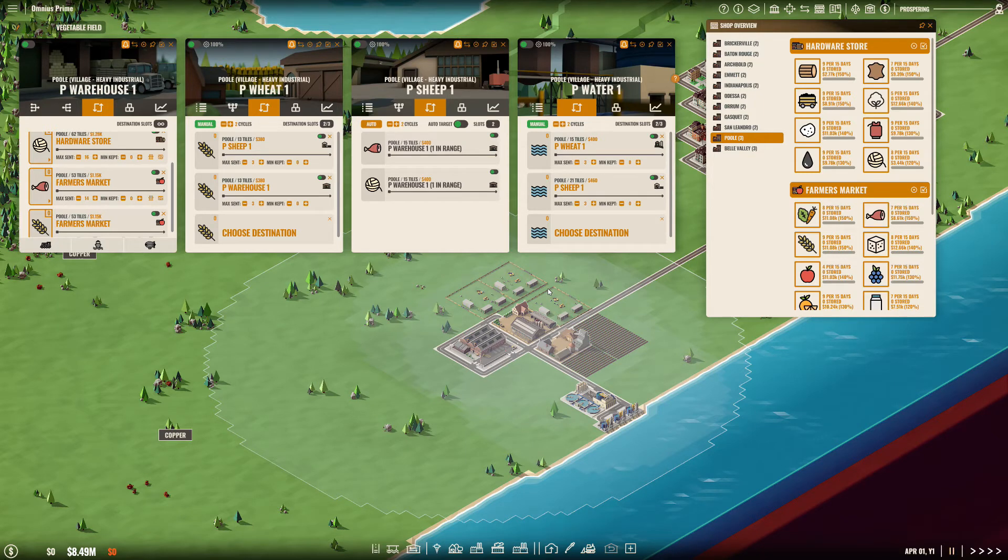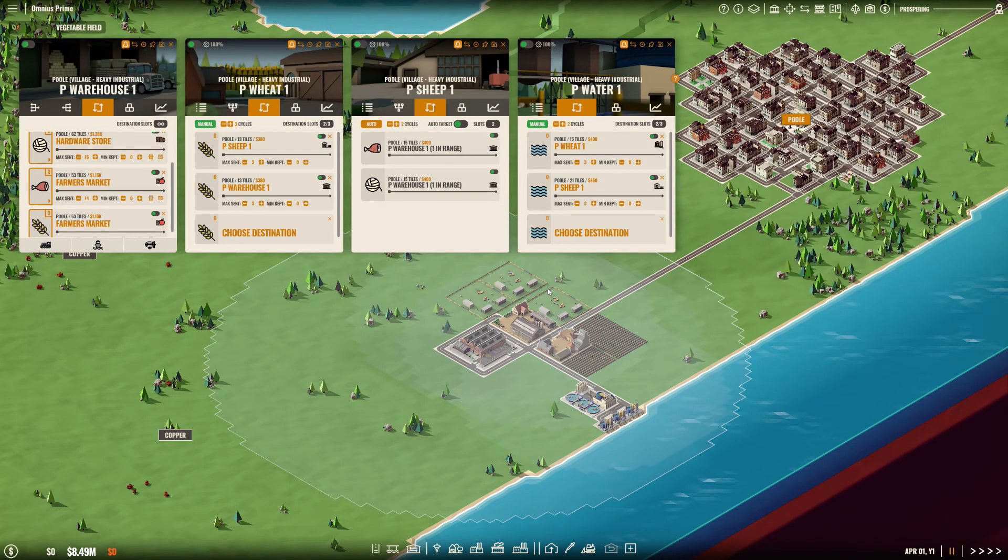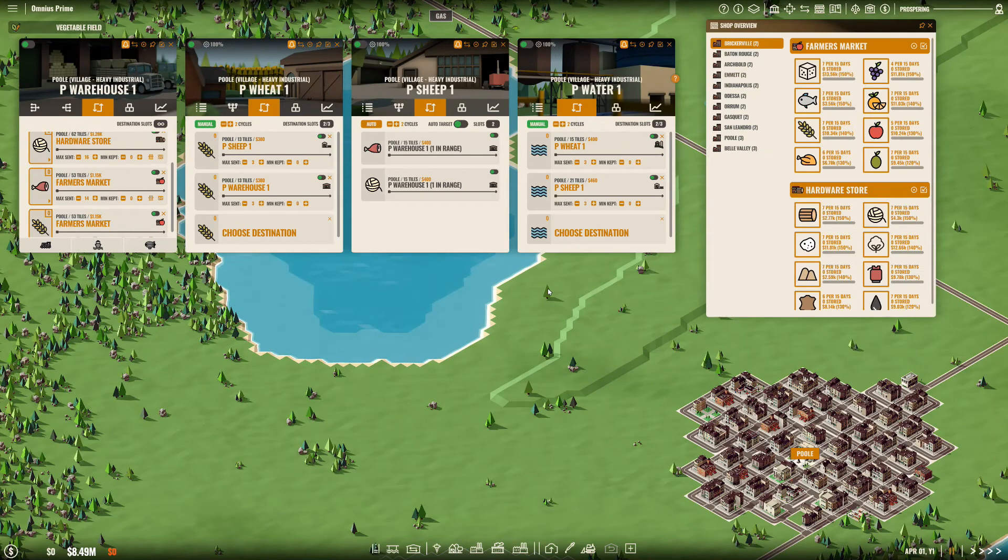Don't be a master of one — be a jack of all trades. You want to diversify your product line. Let me keep the shop overview up and go back to the tech tree.